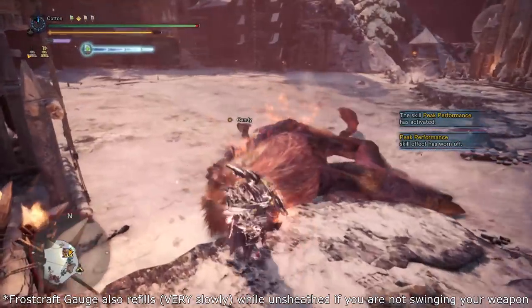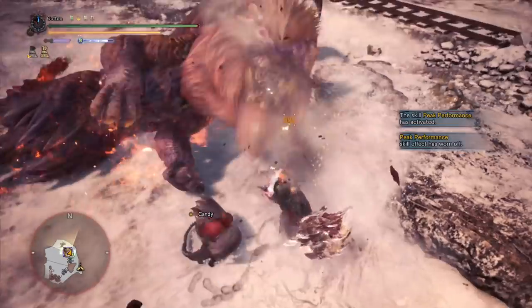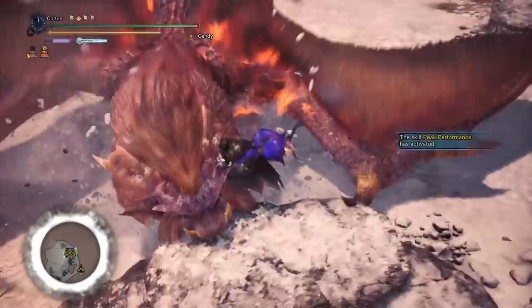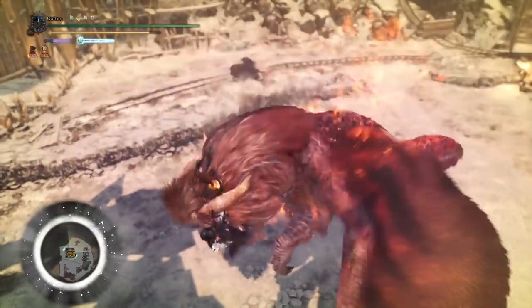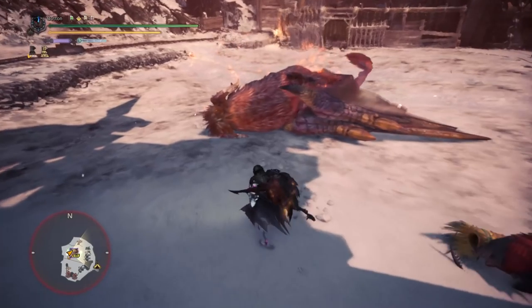The base way Frostcraft was used at the start of Iceborne — and the most skill-efficient way of using it — was for draw-capable weapons to use only draw attacks with Crit Draw. But Hammer isn't a draw weapon anymore this generation; it's far from it because of two main mechanics. One: the Power Charge — the red aura most Hammer users will keep on them for as much of the hunt as possible.